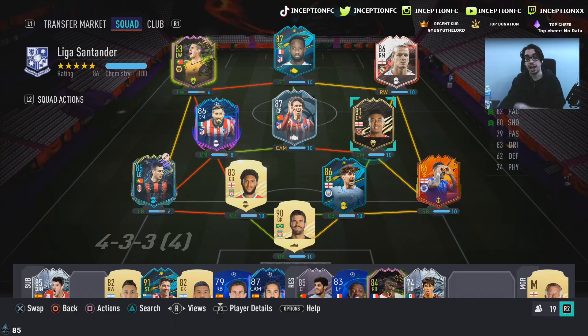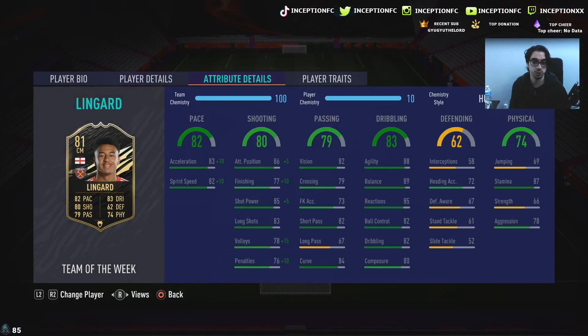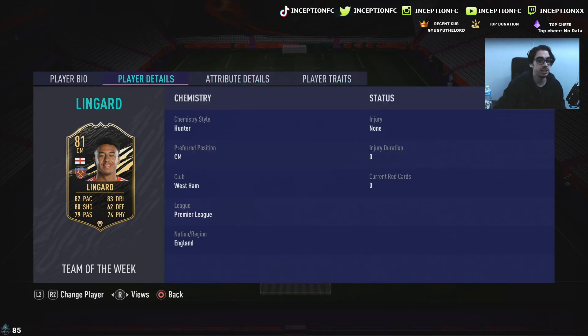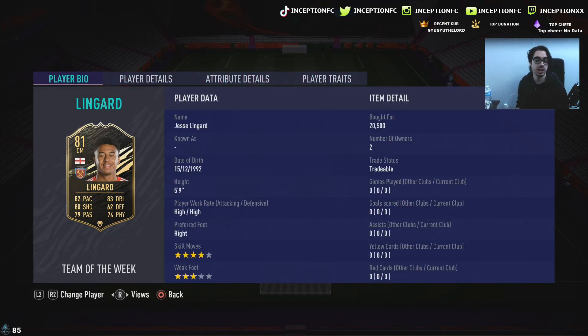So the card actually has a lot of potential, believe it or not, because his rare gold card at the beginning of the year was actually okay. The reason being is because of his body type relative to his dribbling stats. So with this card on the hunter chemistry style, the card actually looks kind of cool. Very, very important to note that.